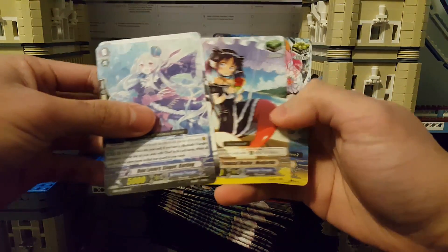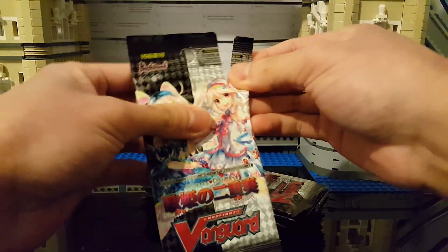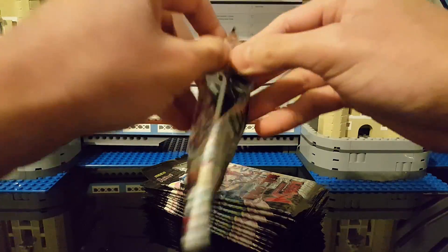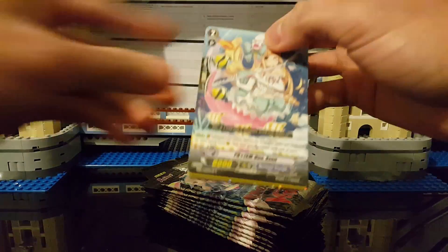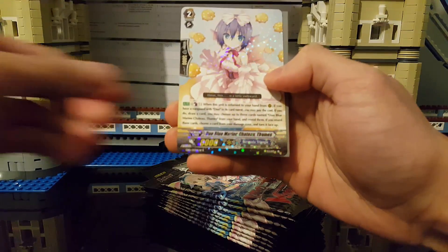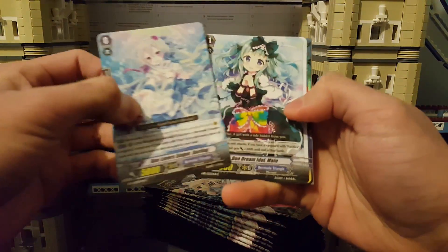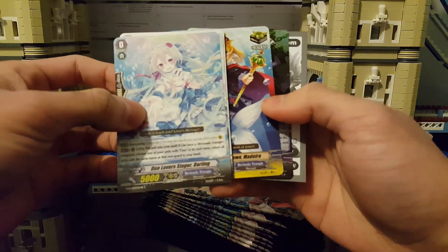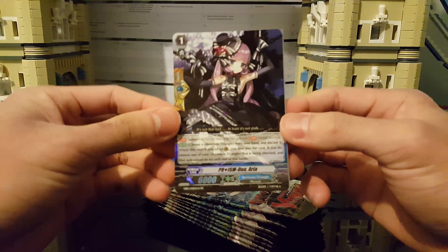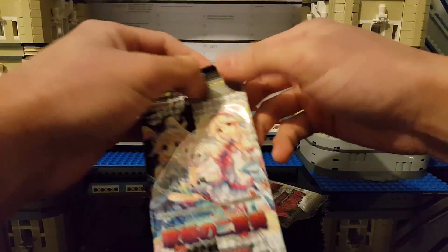Next pack — okay, just a regular rare. It's always so nice to just read the text of the card. There's so much more unique artwork, and sometimes I just look at the card art for a while. Compared to Yu-Gi-Oh it's a lot more enjoyable to appreciate the artwork. We also got a perfect guard — I believe it's a double rare — this is Prism Duo Aria.